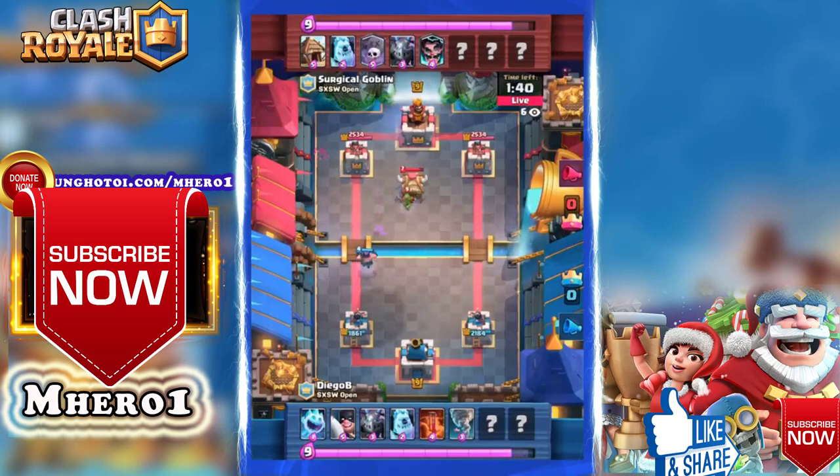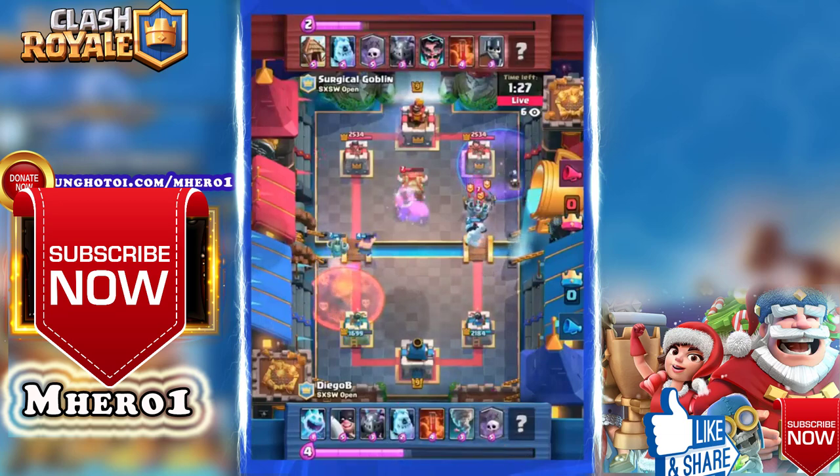That was a big vulnerability for Surgical Goblin that fortunately Diego B was not able to capitalize on. If the tornado had pulled the electro wizard close enough to the king tower and it had zapped it instead of the ice spirit, that would have been an amazing defensive edge for Diego B, especially considering he's going up against a graveyard deck.